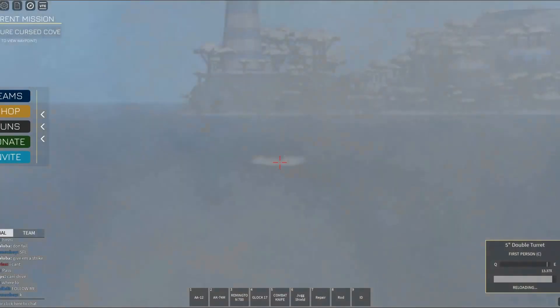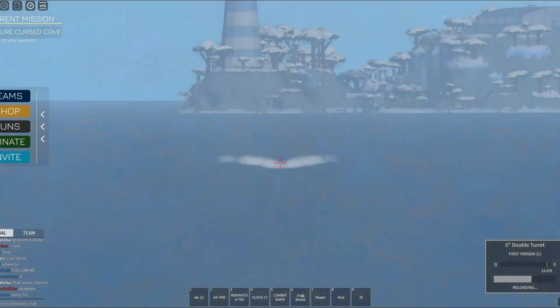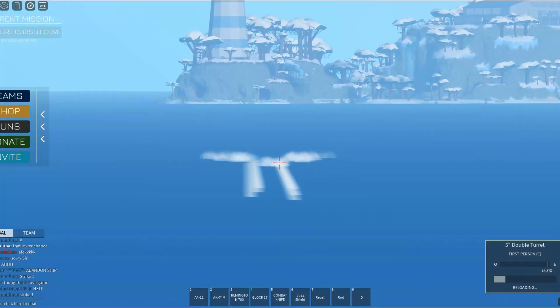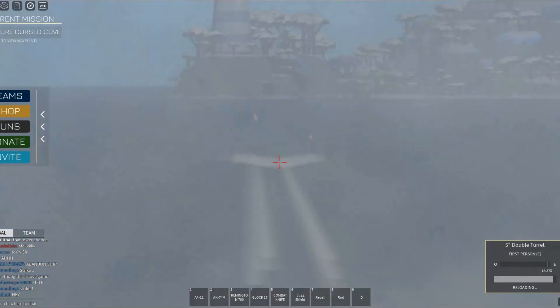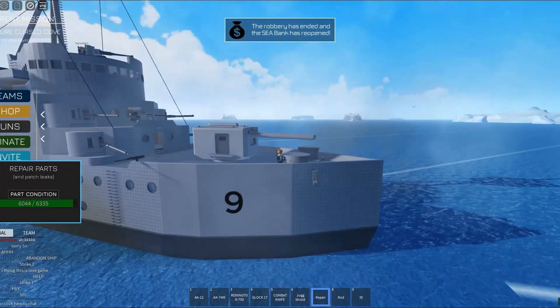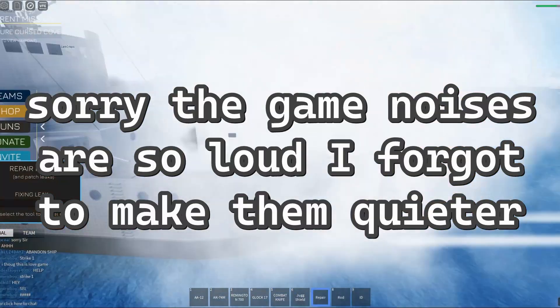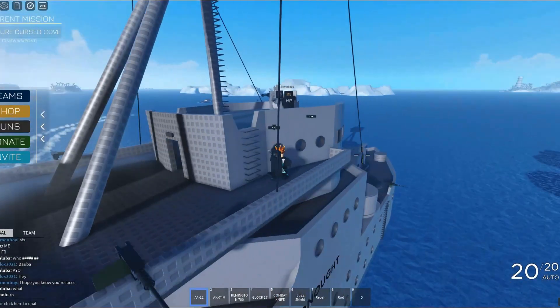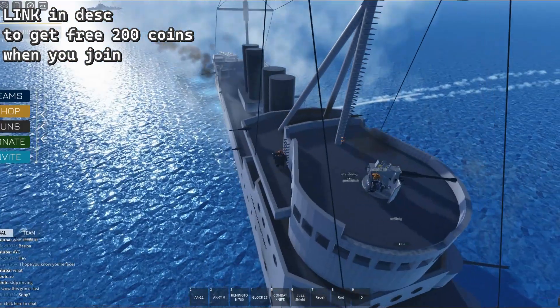We just got absolutely destroyed again. There is a submarine right ahead of us — I see it peeking. Let's see if I can hit that. Oh, if I hit that the entire thing would have gone down. Nobody's shooting at them — we are so dead. There's like six torpedoes going our way. I'm actually gonna be a friendly little helper and repair. Yeah, much better.